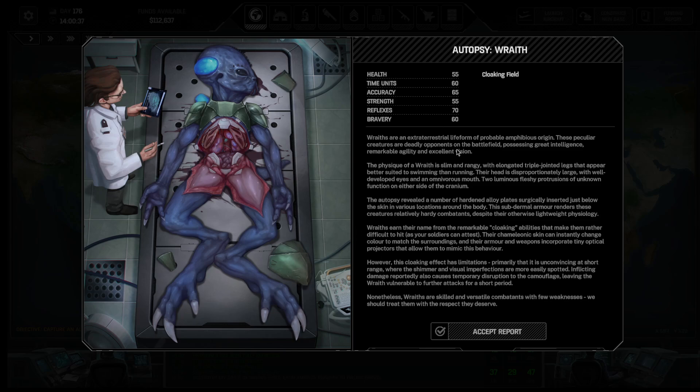Autopsy Wraith. Wraiths are an extraterrestrial life form of probable amphibious origin. These peculiar creatures are deadly opponents on the battlefield, possessing great intelligence, remarkable agility, and excellent vision. You can see their stats right here - reflexes are really great and their accuracy isn't bad either. The physique of the Wraith is slim and rangy, with elongated triple-jointed legs that appear better suited to swimming than running. The autopsy revealed a number of hardened alloy plates surgically inserted just below the skin. The subdermal armor renders these creatures relatively hardy combatants, despite their otherwise lightweight physiology.